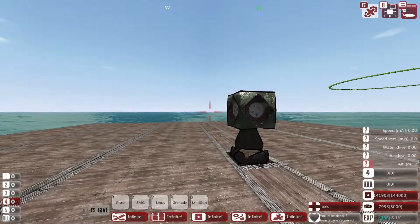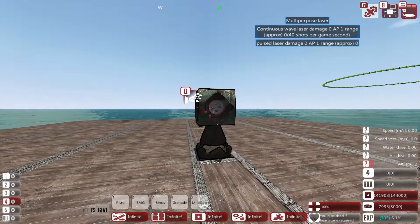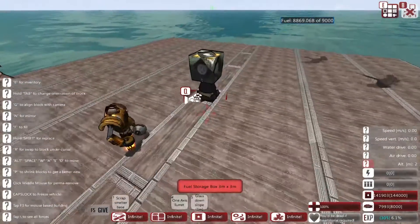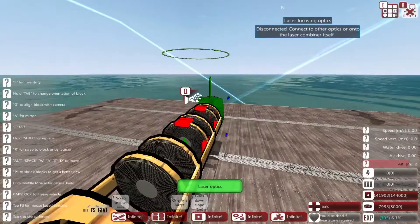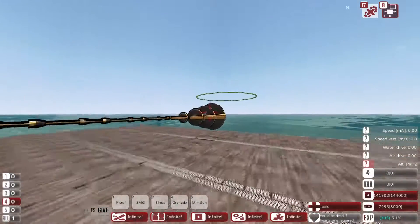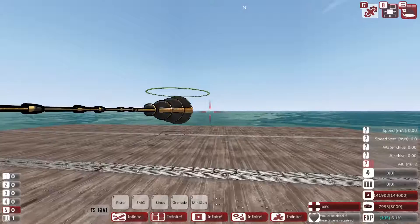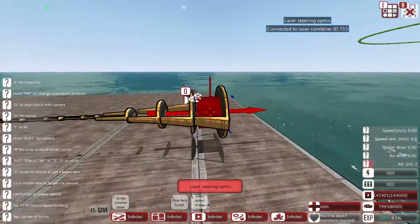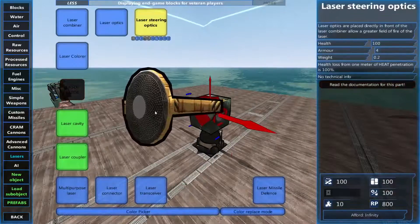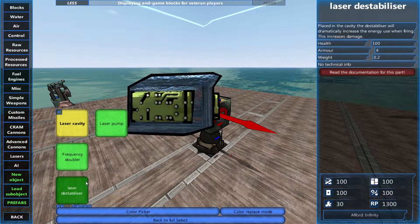Welcome to From the Depths tutorials. We're looking at a multi-purpose laser. To start with the easy things: you need a laser combiner, some laser optics, and some laser steering optics. Set some pumps on there and you have an offensive laser — it's really not that hard. There are not a lot of barrels or ammo to customize, but lasers have their own quirk: you have to make sure you have the right pumps. We have laser cavities, laser pumps, frequency doublers, and laser destabilizers — these are basically your ammo boxes for lasers.